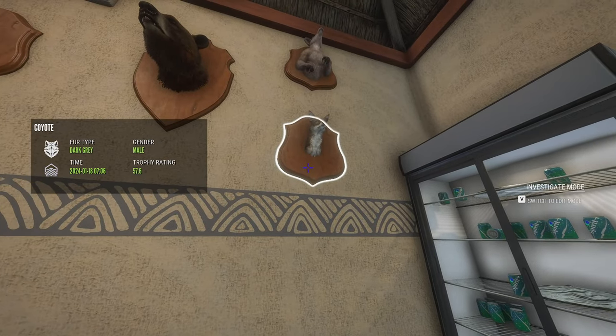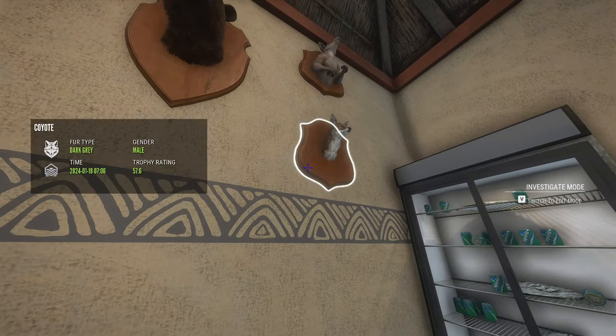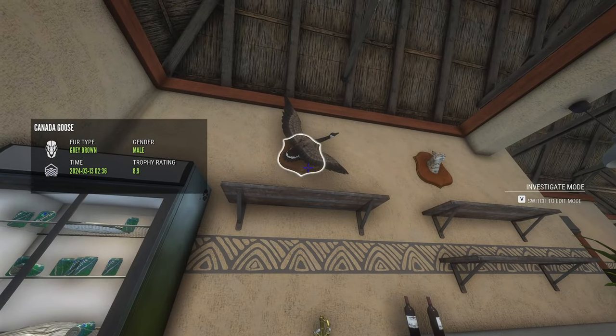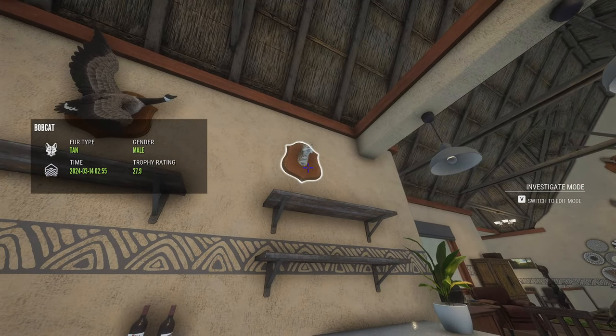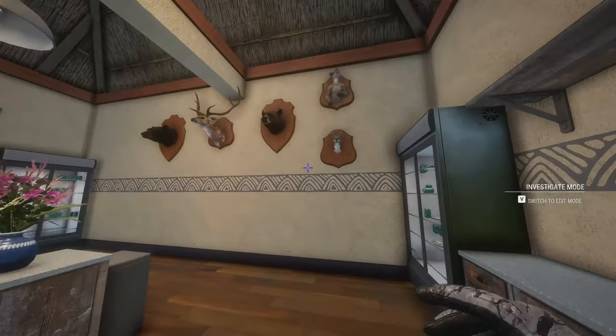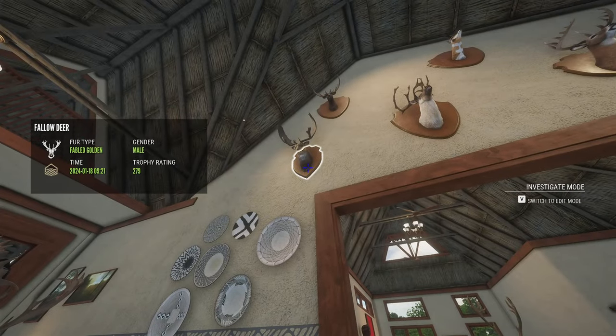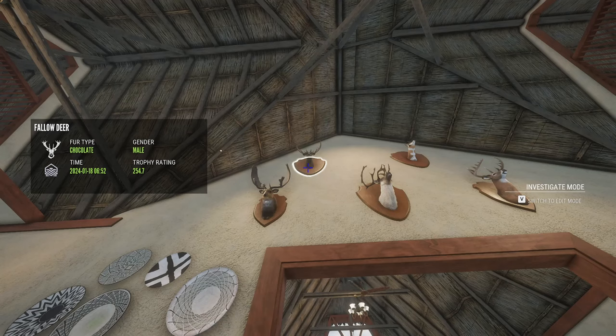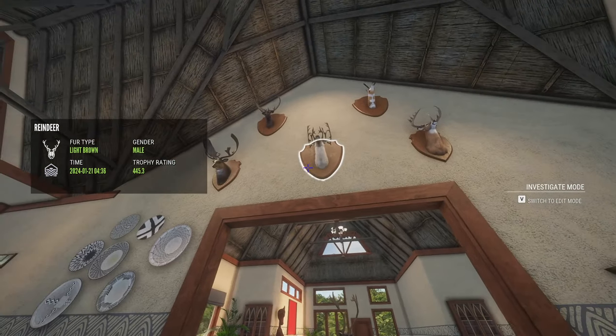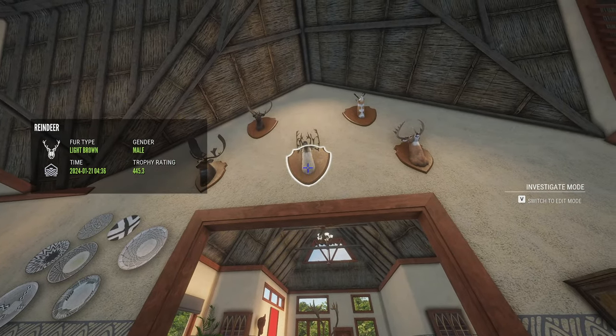Here is my coyote diamond — he scored 57.6. Here is my diamond Canadian goose — he scored 8.9. My diamond bobcat scored 27.9. Here is my messed up great one Fallow Deer — he scored 279. My chocolate diamond Fallow Deer scored 245, 54.7. My diamond reindeer scored 445.3.